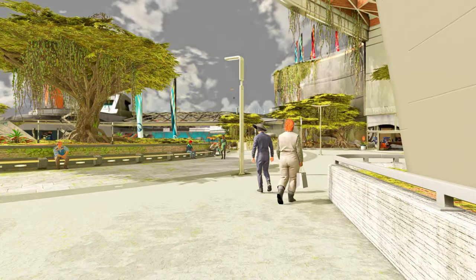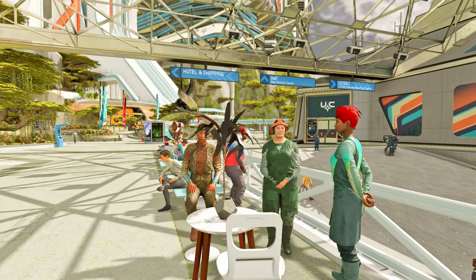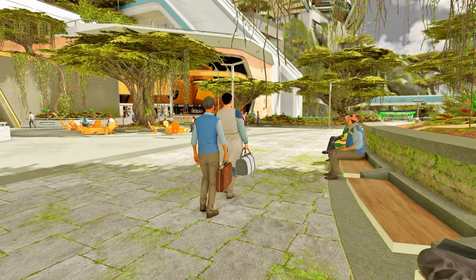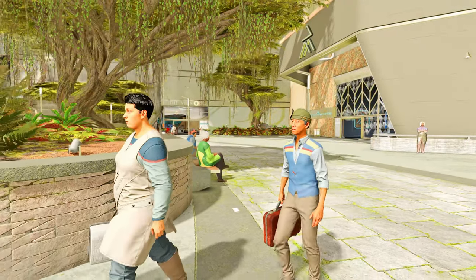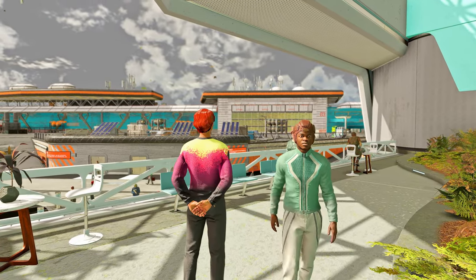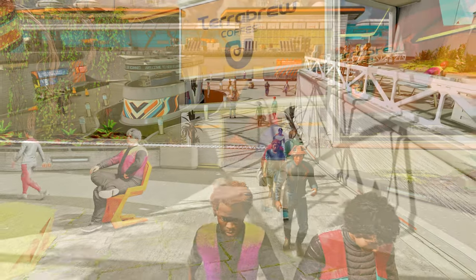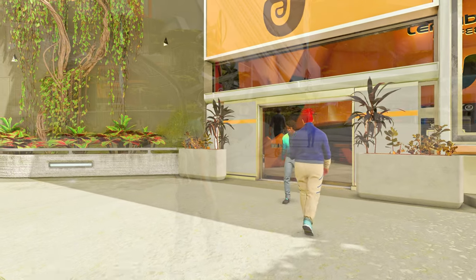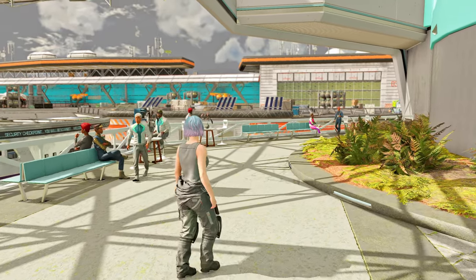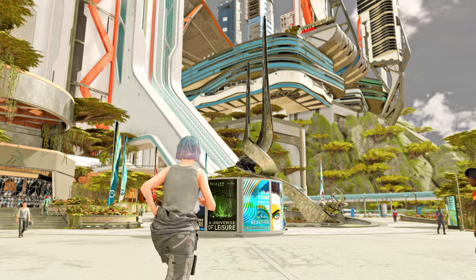The next mod is Height Randomizer SFSE. This mod provides a function to randomly adjust the height of NPCs. This ensures that the height of NPCs remains consistent across save files and playthroughs. Additionally, you can customize the height distribution as per your preferences through the INI file. You have the option to set the maximum height change or adjust the average height based on gender, allowing for a variety of configurations. With this plugin, you can make Starfield more realistically diverse.